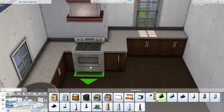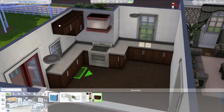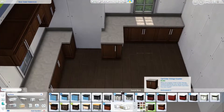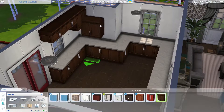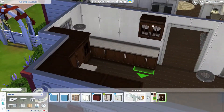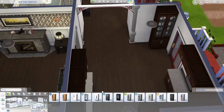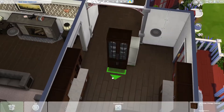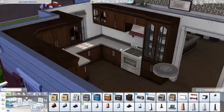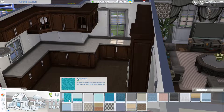For the first floor bedroom, I needed something to fill that space, and I also think it's kind of nice to have a bedroom on the first floor — especially for the sake of realism for older sims, because stairs are a young man's game. It's a lot easier to have it on the first floor, like if you have grandma living with you. Obviously elderly sims in this game can climb stairs, it's not a big deal.